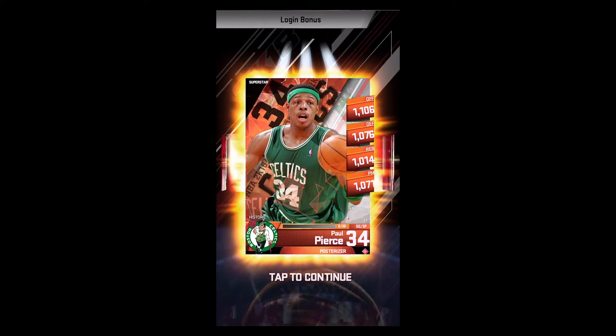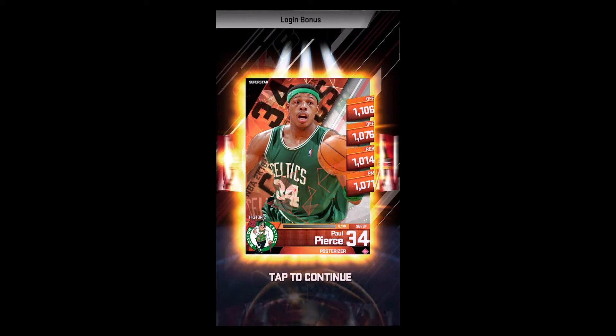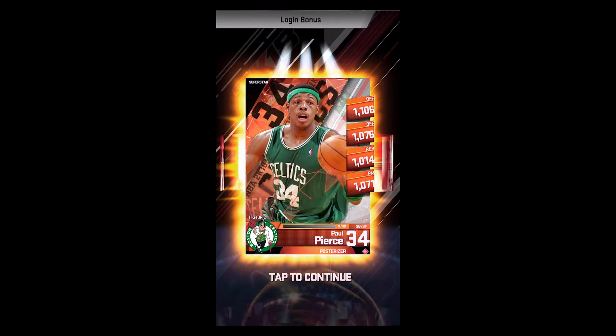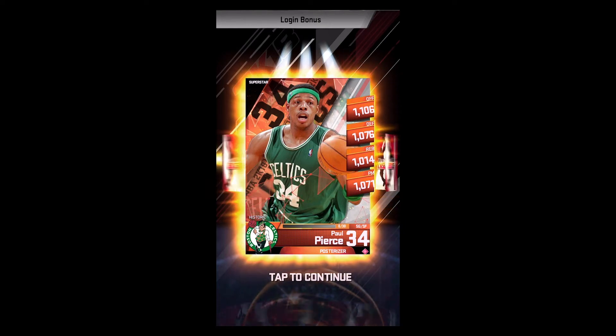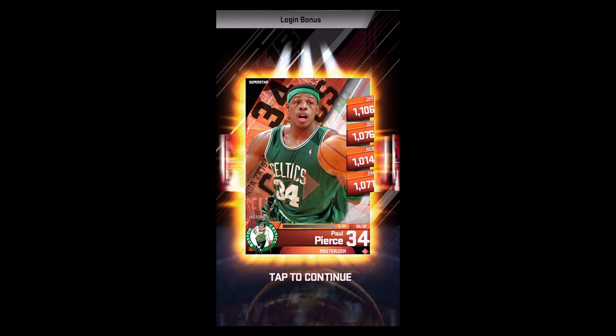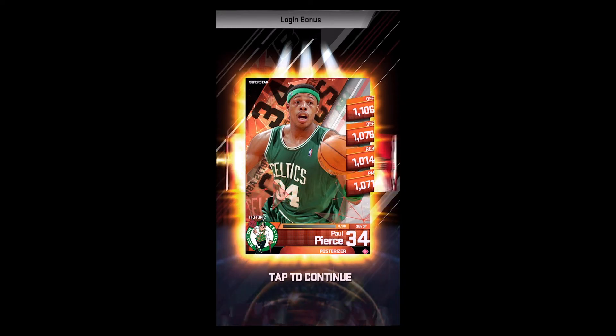Superstar — Paul Pierce. I have his foil card but I don't have his regular card. If it would have been a foil Paul Pierce that would have been fine. I think this might be able to help my deck — he's a shooting guard, I'll be able to use him. So no icon, two superstars so far. Not bad, not the best it could have been, but definitely not bad.